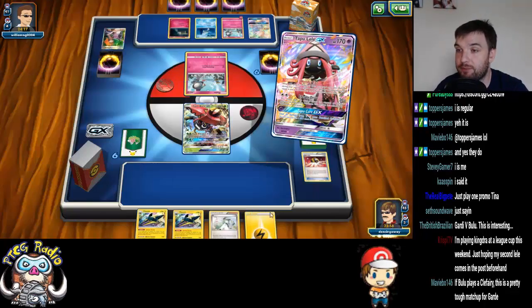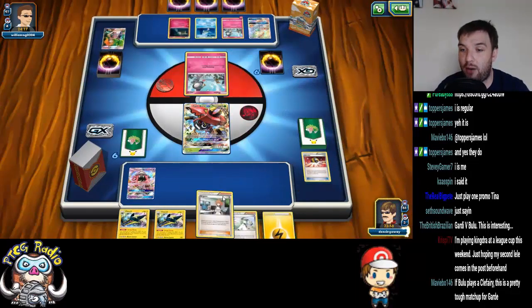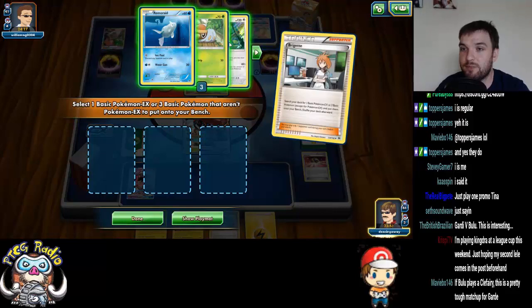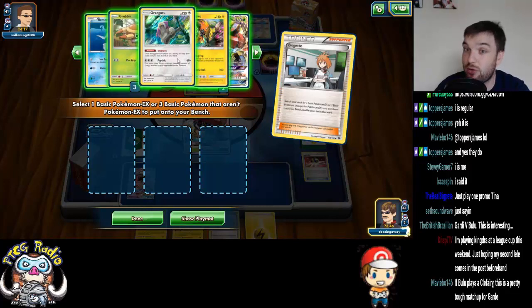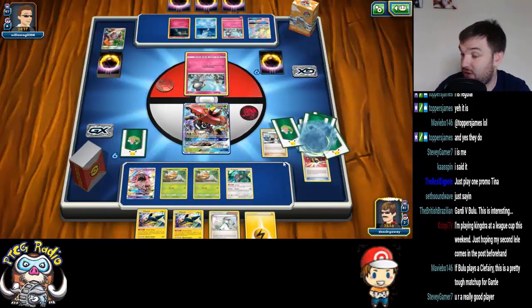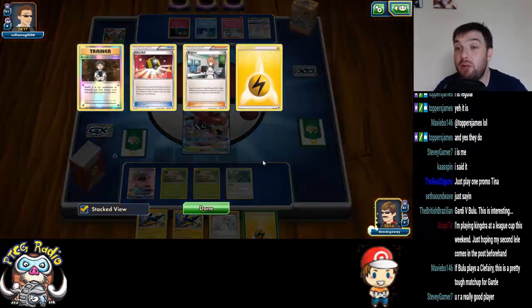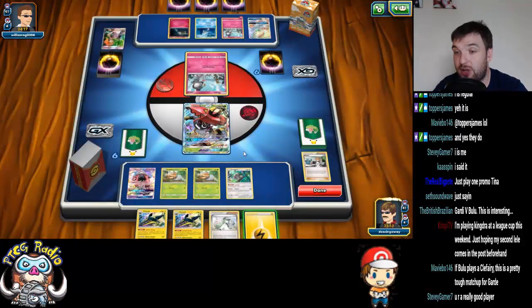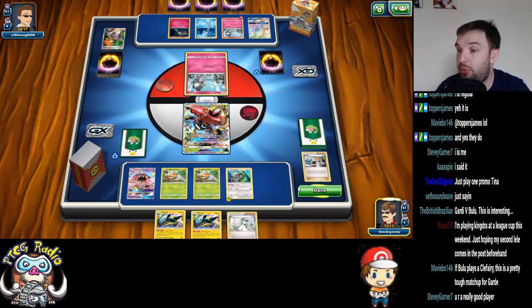We've already got one Bulu out, so we play Bridget. We're not even going to be able to use Oranguru for a single card here. We've still got space for one Bulu on the bench afterwards. To be perfectly honest, I don't even really want to put this Lightning Energy on Bulu. Because when I Strong Charge next turn, it's not going to do much good. So I'm actually going to put it on Oranguru — see if we can use him at some point in the future.